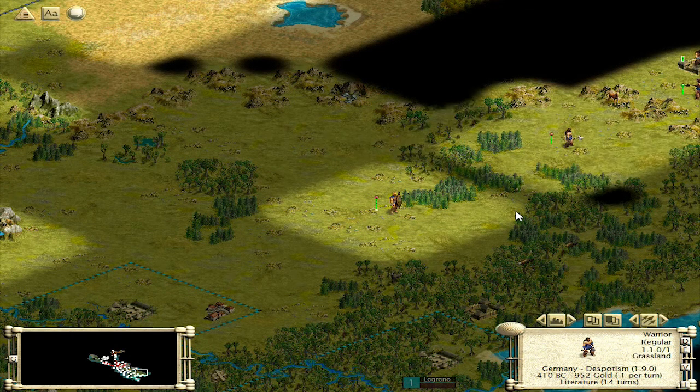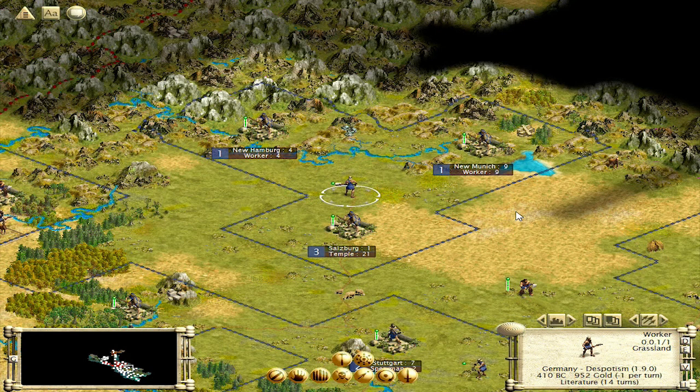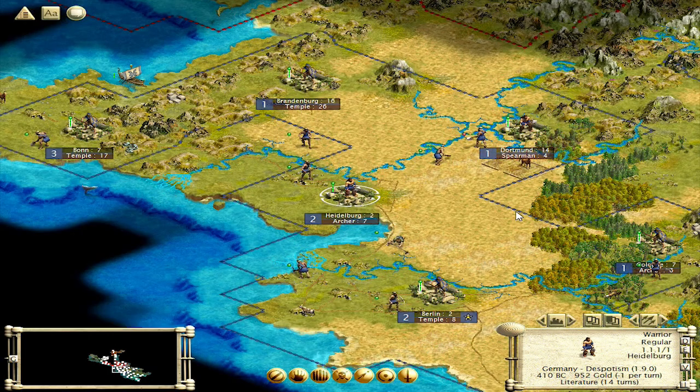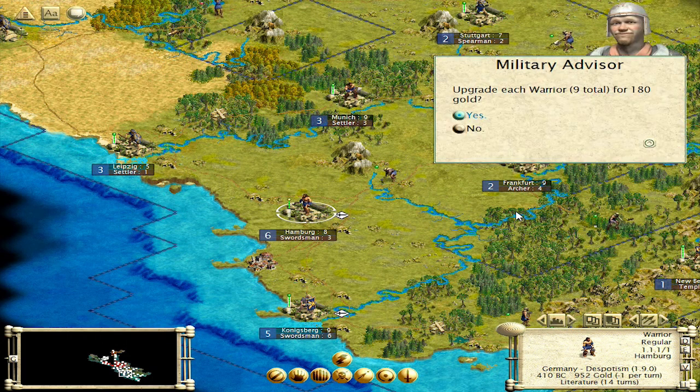Let's see if we can get that hut — I don't know if it's still there, but go check. So put a road there, split the difference between those two, and then let's go here for irrigation. Let's irrigate this — this is going to be a road. Mine this up. Let's see how much it's going to cost to upgrade all of our units at once — nine warriors for 180 gold. Yeah, we'll take it.